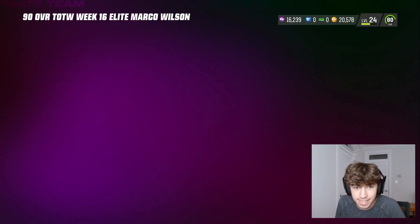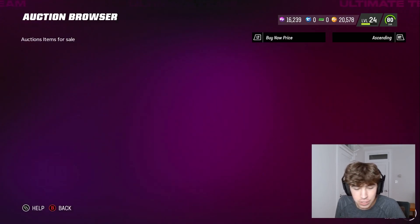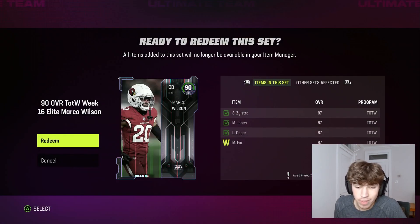Unfortunately I did snipe a DeVonta Smith 91 for 26k but I quick-sold it thinking I was on my main account. So with that being said, the campus hero rules are absolutely nerfed but we're going to try them out. We have 13,000 coins and we're going to need to make around 28,000 to 30,000 coins.